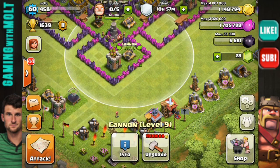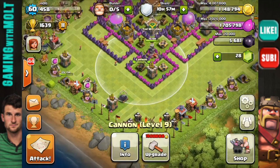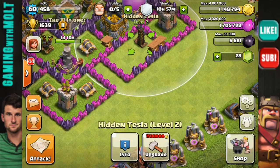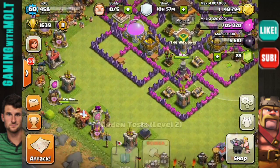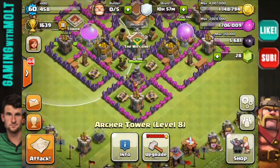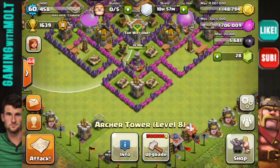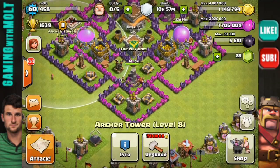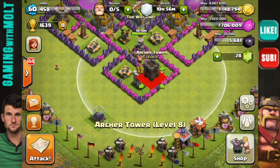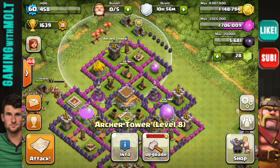I made a couple of changes to this earlier. I designed it in the base builder program and came up with a couple of revisions to it. We're bringing our Teslas up in here, as well as our cannons and archer tower. We're going to put this archer tower right up here — that's what it was.